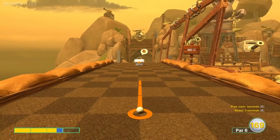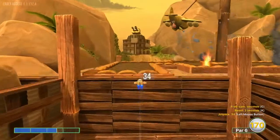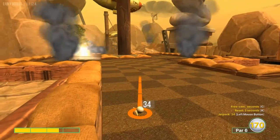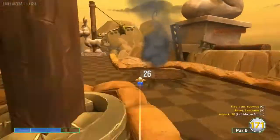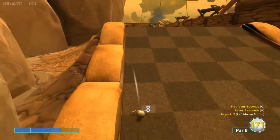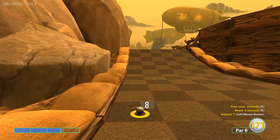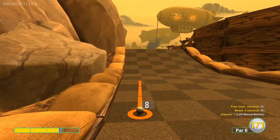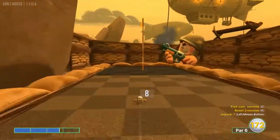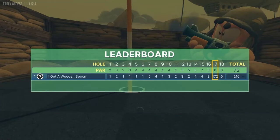Hole seventeen: go two and a half speed right at the right side of this keyhole. Then aim right at that point at 2.8. For the third shot, do about 2.8 again — a little bit less than last time — just left of the pin. It took a while to figure out, but I think that three is the easiest three on this hole.